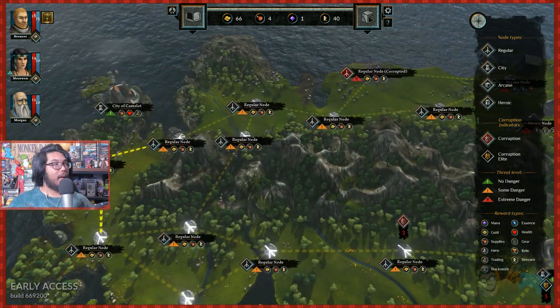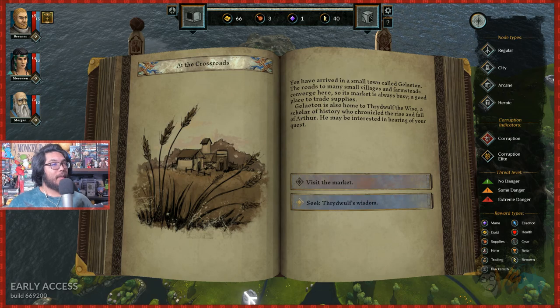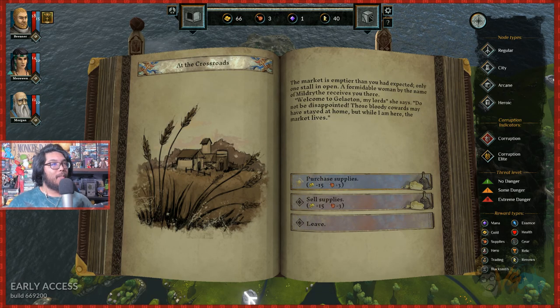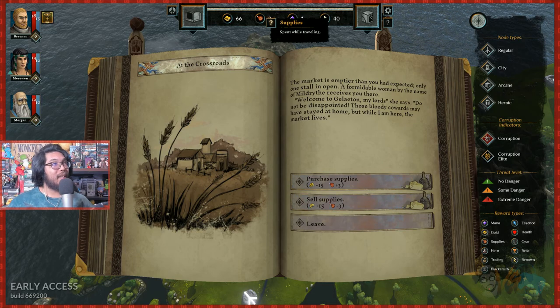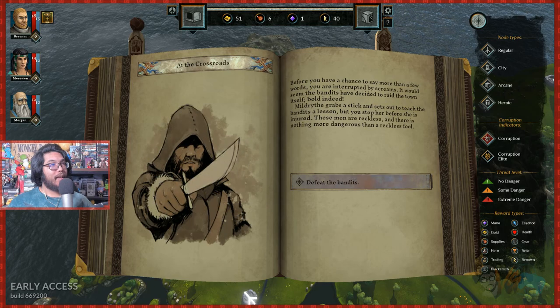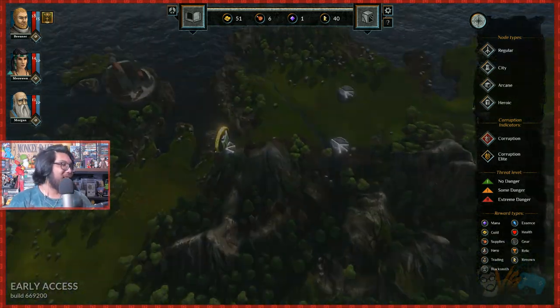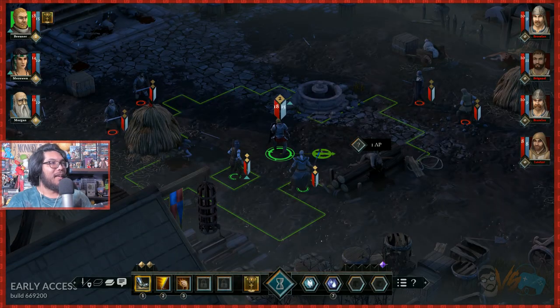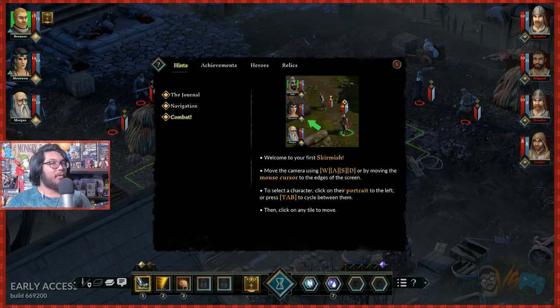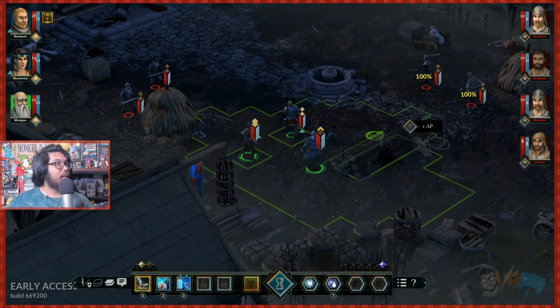Let's go to the right. Visit the market or seek wisdom — I have money, let's see how much things cost. Purchase supplies or sell supplies — we need supplies, we don't have much. Ask why the king has not sent help. Defeat the bandits — oh crap, all right, let's begin.